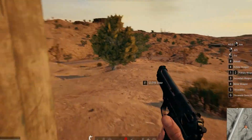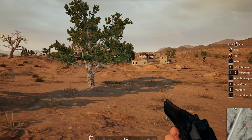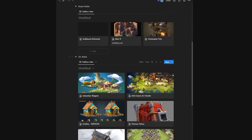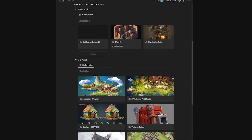On top of that, you also need to consider other factors like tech, budget, and implementation of the art in game. For RuneRealm, we looked into three alternatives: the first one was a voxel-based game, a 3D game, or an isometric 2D game.